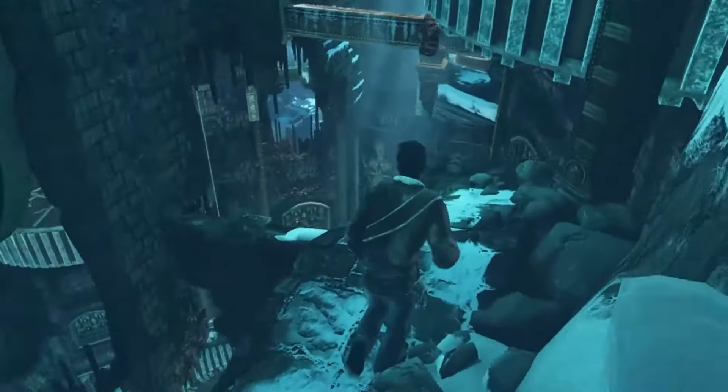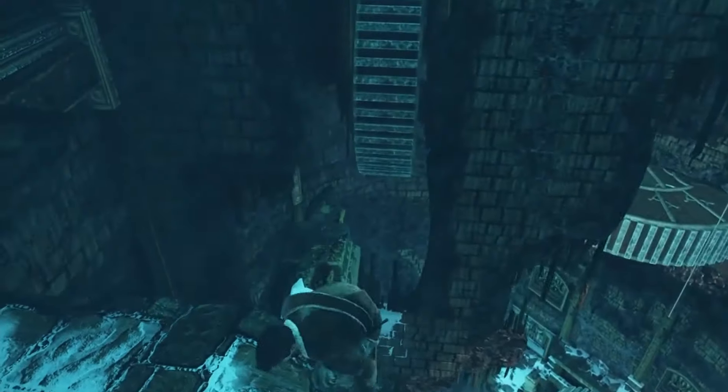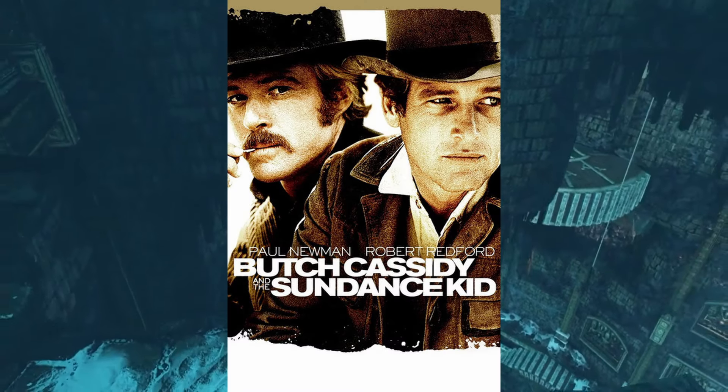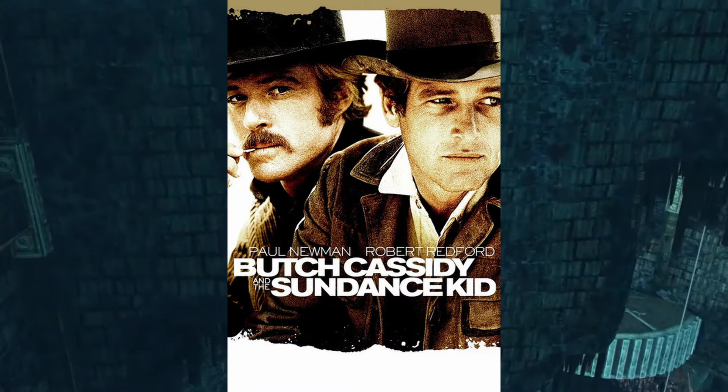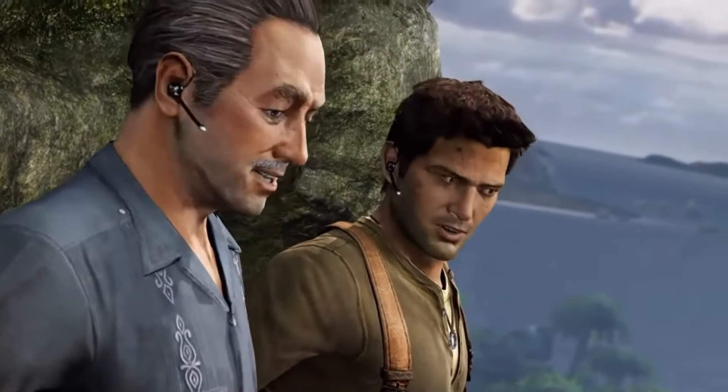When Nate and Sully are running from enemies, they call each other Butch and Kid. This is a reference to the movie Butch Cassidy and the Sundance Kid: 'Shall we? After you, Butch.' — 'See you in hell, Kid.'